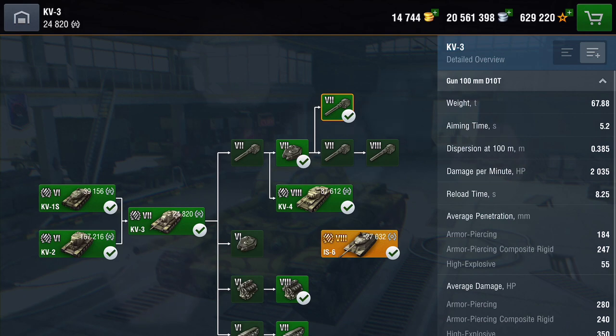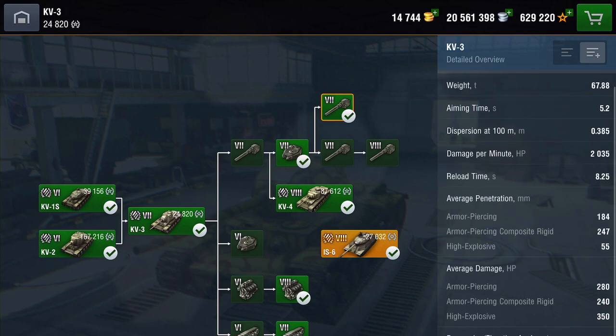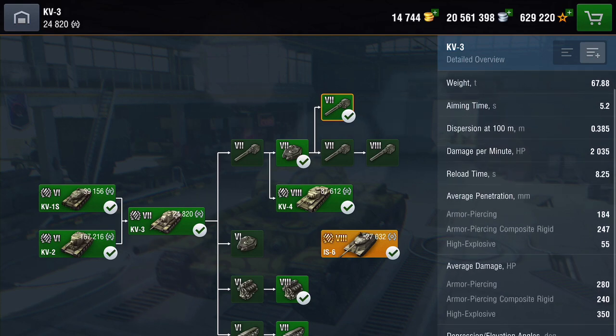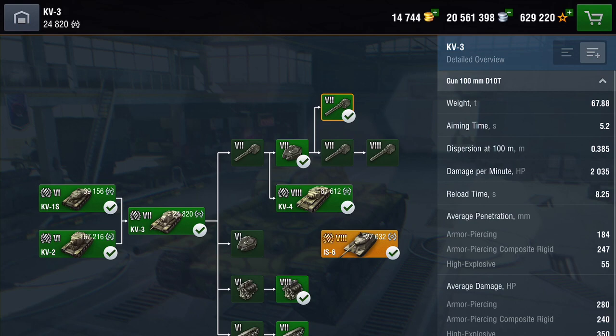This is the 100mm D10T. The aim time is 5.2 seconds, the DPM is 2,035, and the reload time is 8.25 seconds. Your damage output on AP is 280, on APCR it's 240, and HE is 350. Penetration values: AP is 184 and APCR is 247.